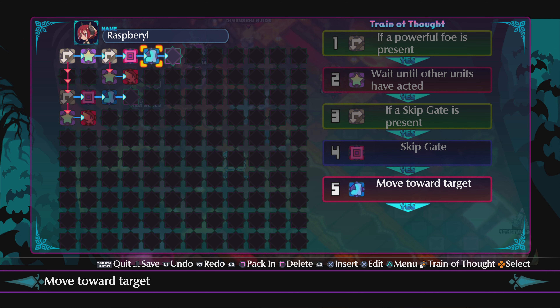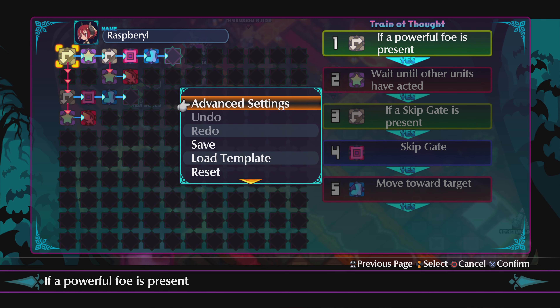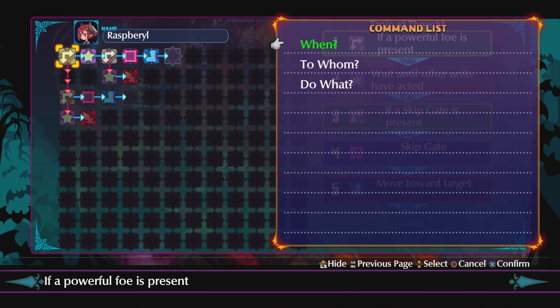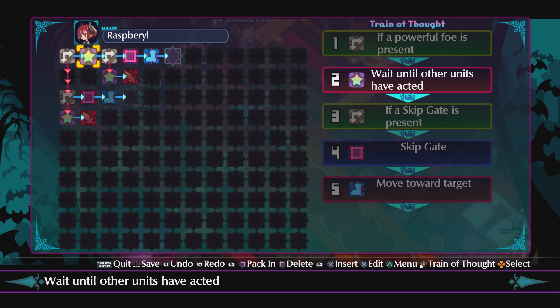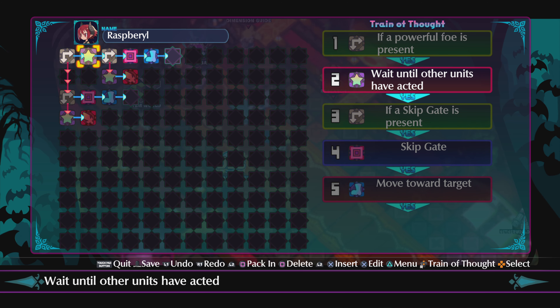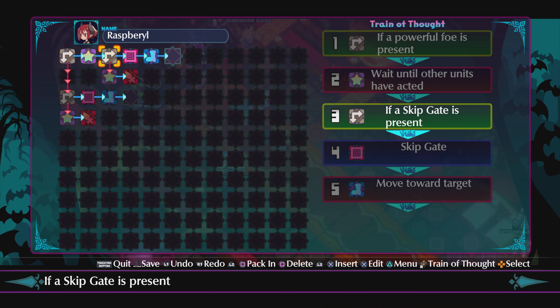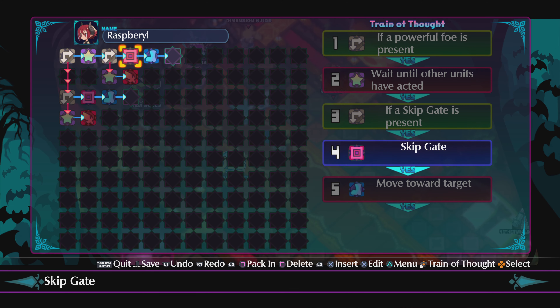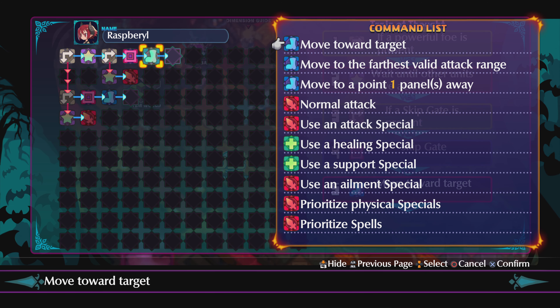All three lines are going to be similar. This is the first line. For Raspberry, go to advanced settings: order of action number one, order of action number two is going to be Soggy, order of action number three is going to be B-Go. If a powerful foe is present — I'll show you where to find these symbols — line one: wait until others have acted.